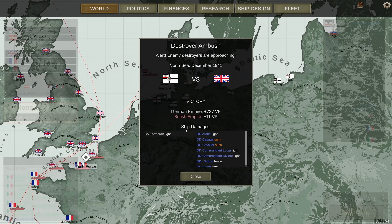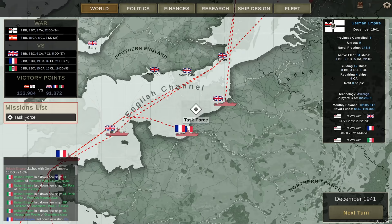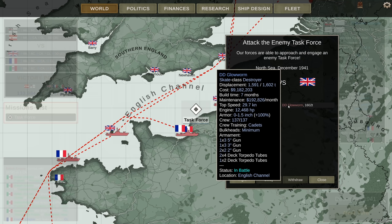I'm not sure why the British Empire got victory points — maybe they were the only ones that did damage. Oh well. And I keep losing transports. Why do I again have a destroyer out here? What's the V3 doing out here alone?